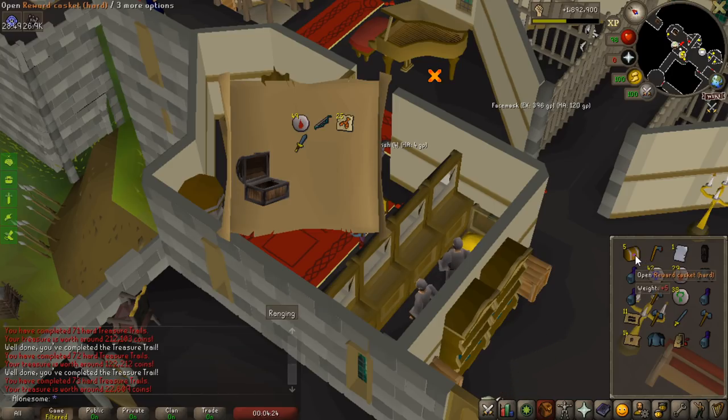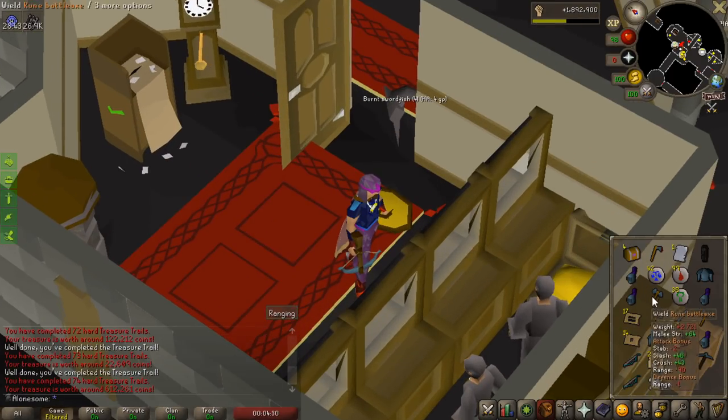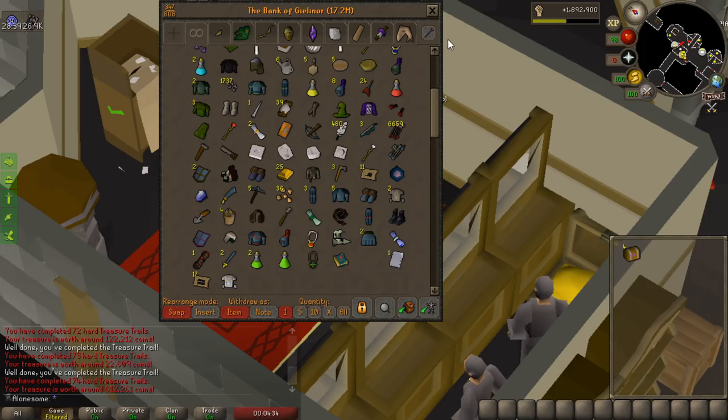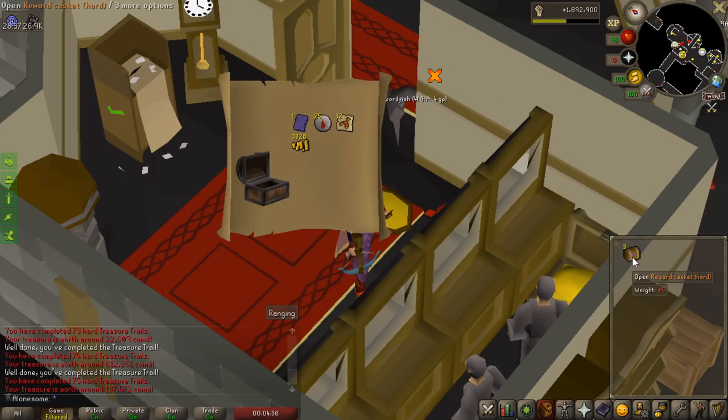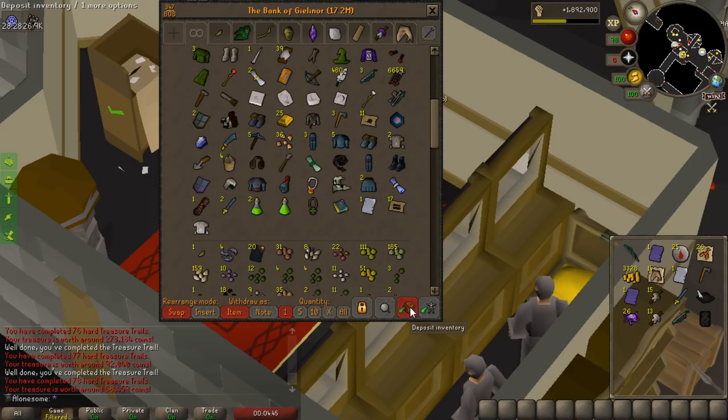Berserker Nexus Ornament — I already have one of those, so that's a duplicate. Saradomin Dehide — I already have a Dehide body but this one looks the best, so I'm pretty happy with that. Decent fashionscape. Let's get the four last ones open — that is terrible, so bad. Cavalier — I don't really need that. That was pretty bad unfortunately.